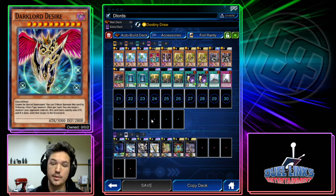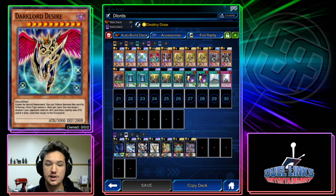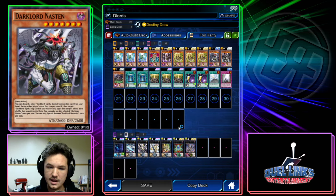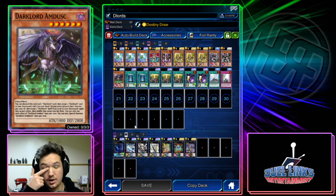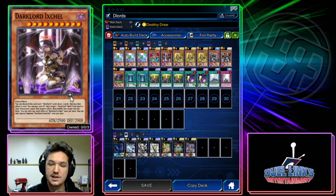Desire can be normal summoned by tributing one fairy-type monster — both Stick and Chair are fairies. Once per turn, you can target one monster your opponent controls: this card loses exactly 1,000 attack, and if it does, send that target to the graveyard — non-destruction removal, which is really good. Nastin: discard two Dark Lord cards to special summon it. Tez: discard from hand to protect all Dark Lord cards you control. Amdusk: discard this card and one other Dark Lord card to add one Dark Lord card from your graveyard to your hand.